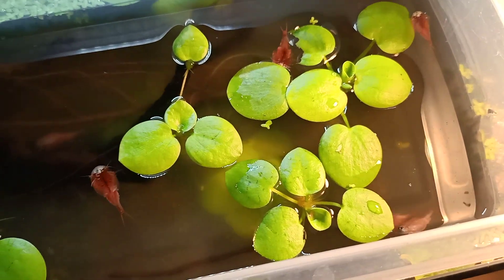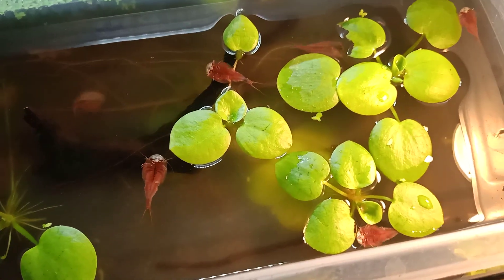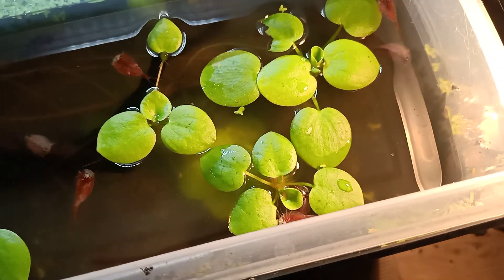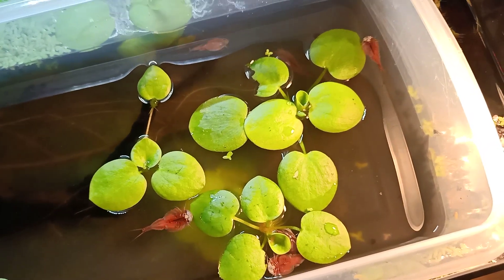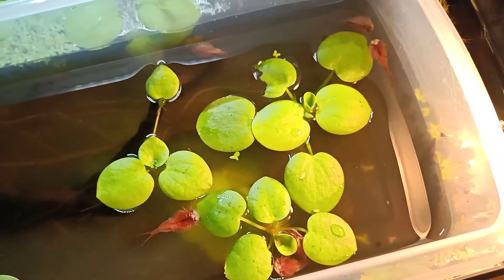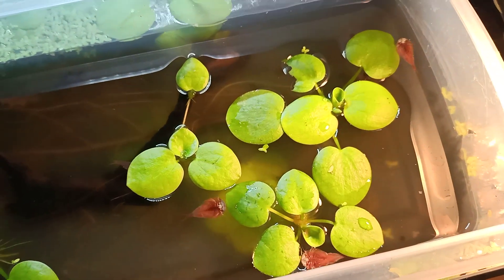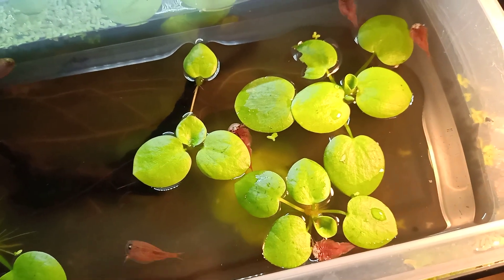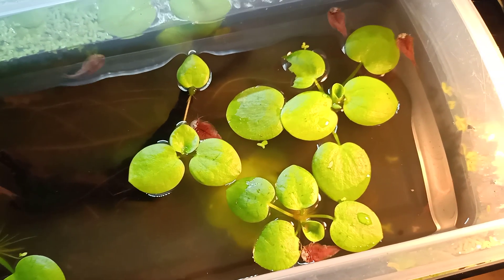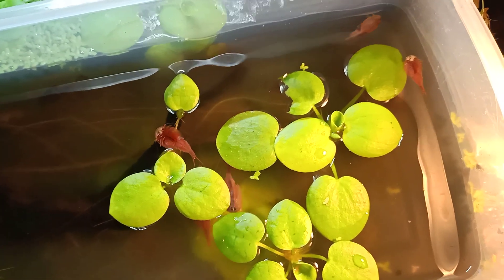You can use leaves or plants as passive food, which basically means they can resort to something else when you're not there acting as the god from the sky giving them tasty food. You need something like detritus or plants available passively. That's the little message before we transfer these critters into their tank.